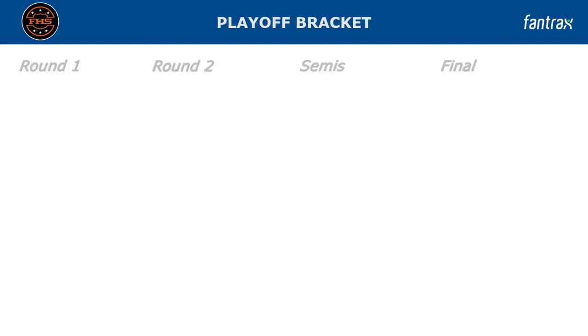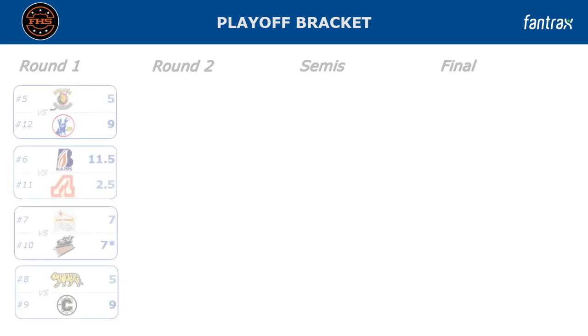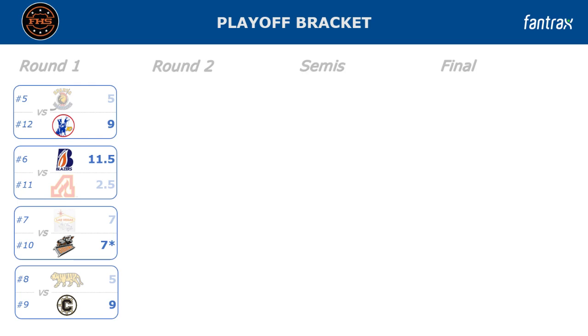On to the playoffs. In the wild card round, the Scouts won over the Warriors, the Blazers demolished Atlanta, the Steelers needed a tiebreaker to get past the Ice Dice, and the Royals beat the Tigers — a rematch of their first-round meeting from a season ago — this time the Royals managed to win.